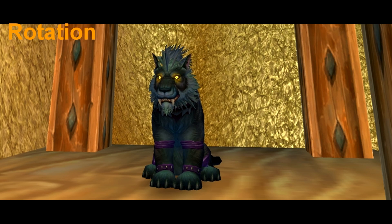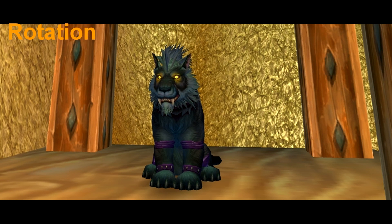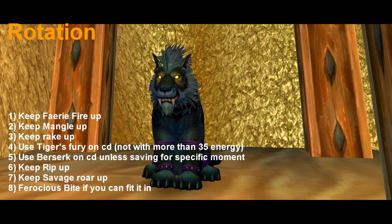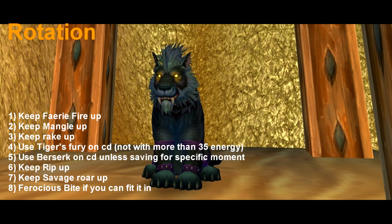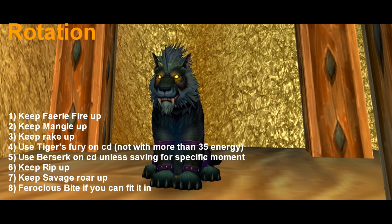Moving on to rotation. The feral rotation is basically a list of priorities. Number 1: keep Faerie Fire up. Number 2: keep Mangle up. Number 3: keep Rake up. Number 4: use Tiger's Fury on cooldown but not with more than 35 energy. Number 5: use Berserk on cooldown unless you're saving it for a specific moment in the fight, and only use Berserk with full energy.